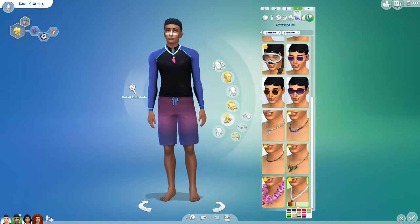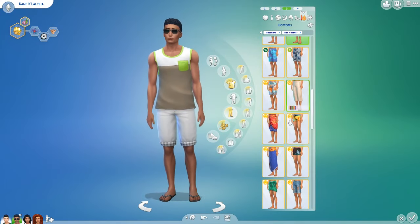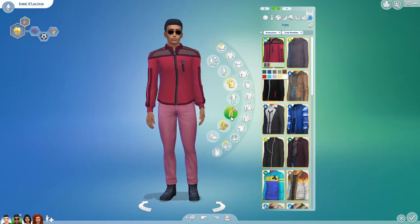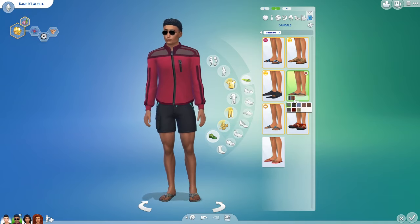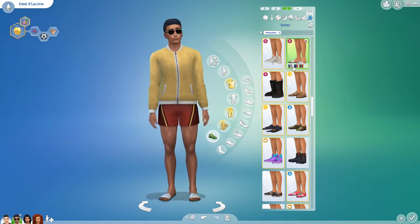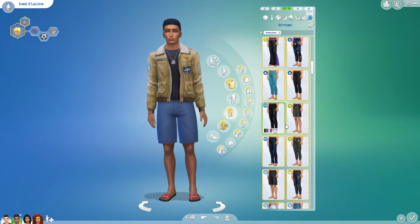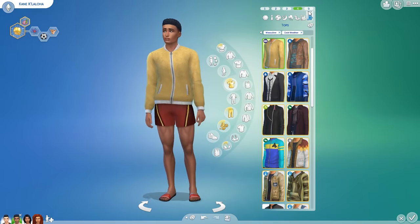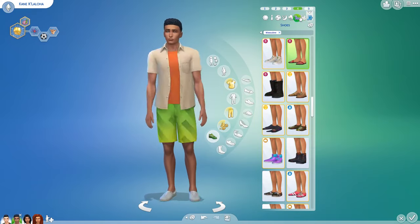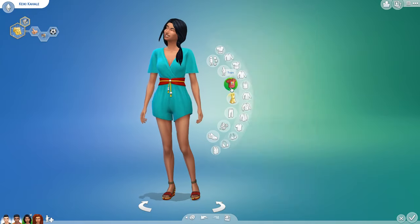Kane and Kiki's story is a little more laid back. They're cousins — I think Kane's dad and Kiki's mom are related. They grew up in Oasis Springs, but their family is originally from Sulani. Basically a brother and sister from Sulani each met a partner from different islands, and they all decided to move to Oasis Springs together once they found out they were both having children around the same time. Kane is about half a year older than Kiki.